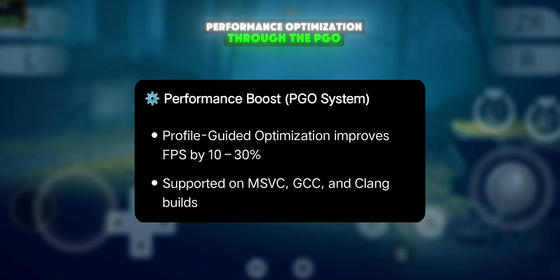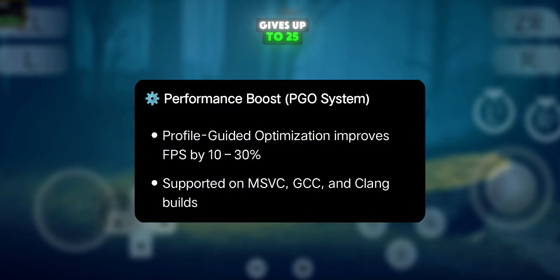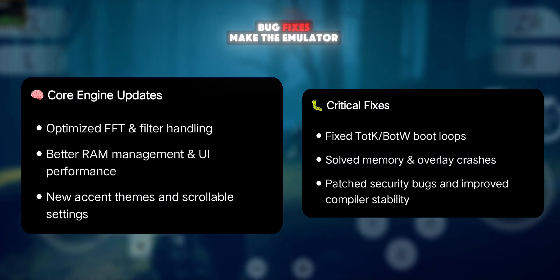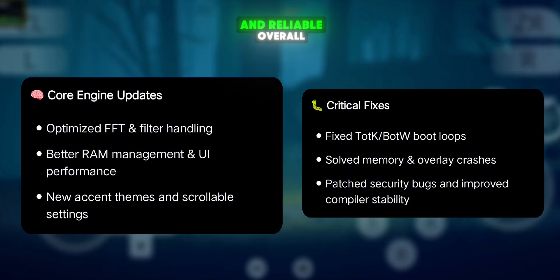Performance optimization through the PGO build system gives up to 25-30% faster FPS, while core improvements and bug fixes make the emulator more stable and reliable overall.